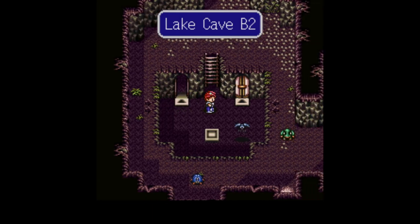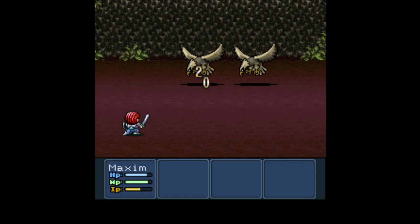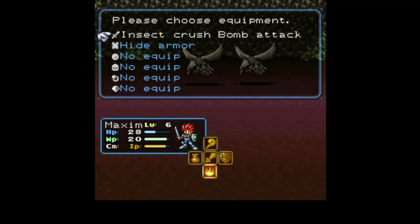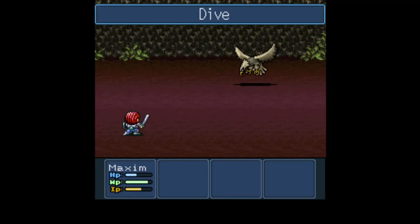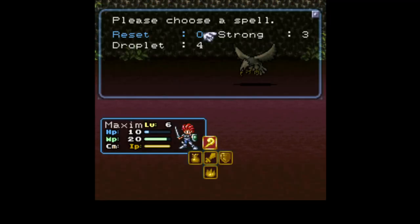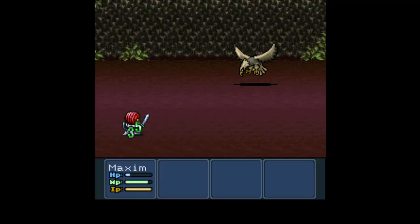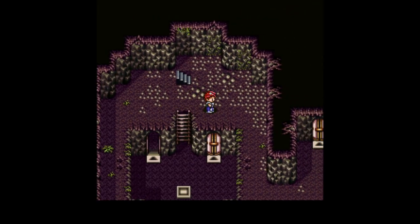The healing points and save points seem to be located kind of arbitrarily here. Alright, these aren't insects. And so yeah, that just... Ow! I'm gonna heal myself. So yeah, that bomb attack just does the full normal attack damage against every enemy.